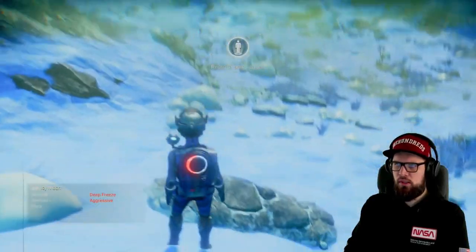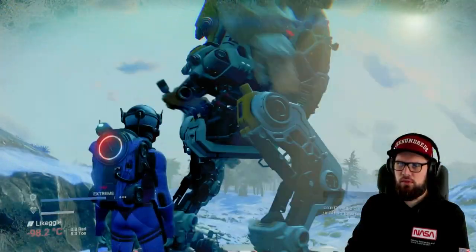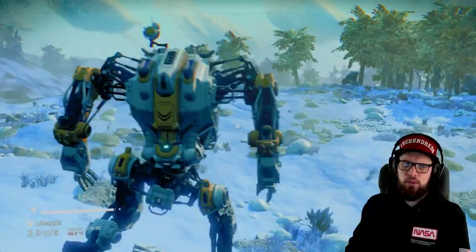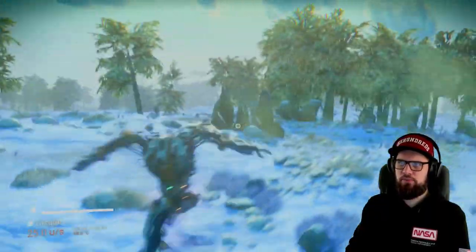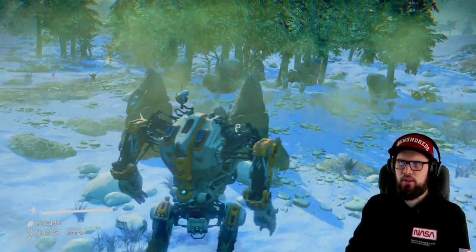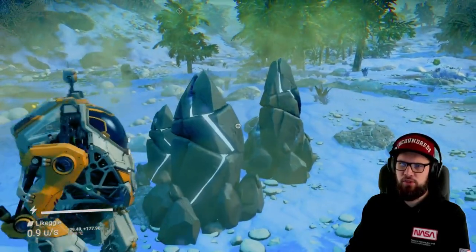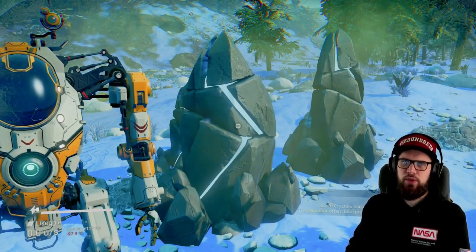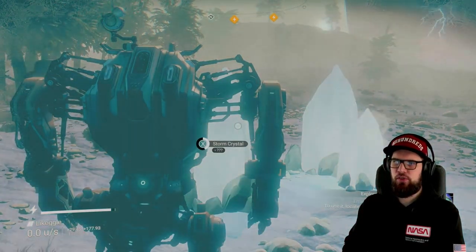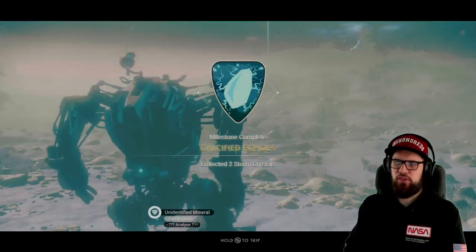Land your starship, get out, and place down the minotaur geobay unlocked earlier. Get into the minotaur to be protected from environmental damage. Go around and look for rocks that contain the storm crystals needed to complete this phase. Wait for a storm to hit — the rocks will open up and you can collect the storm crystals inside. We only need two, so any group you come across will do. When it's storming, harvest at least two and the Declassified Echoes milestone will be completed.